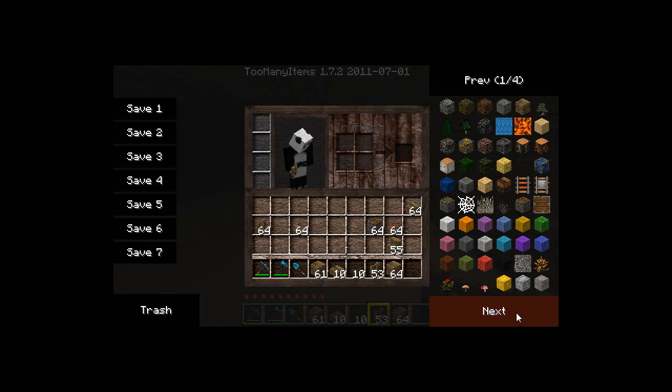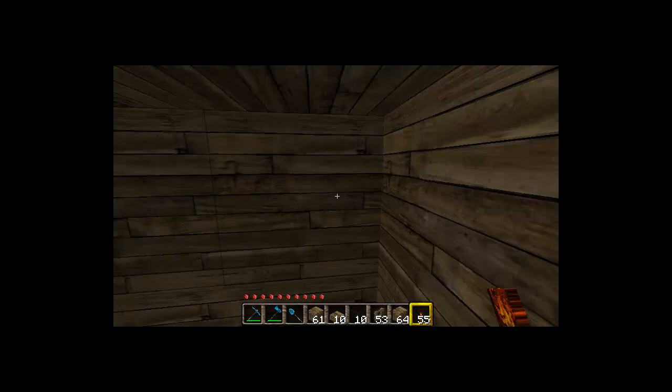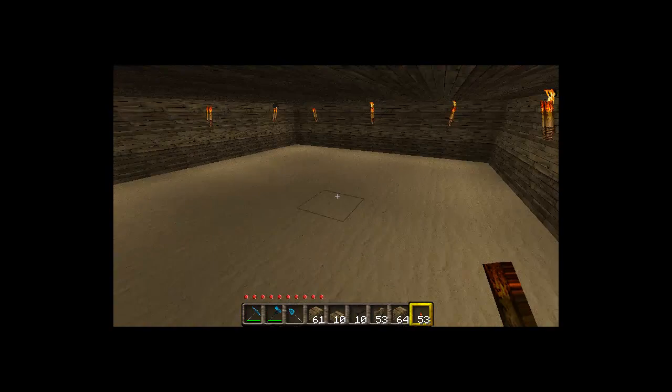Grab some torches and just spam them on the wall here. Put the torches wherever you want — we just want to light this area up so we don't get mob spawning down here. Now we have a little basement area you could use for storage or turn into another room.